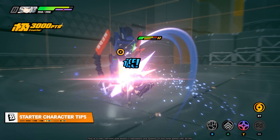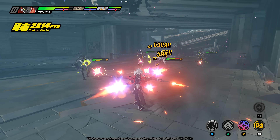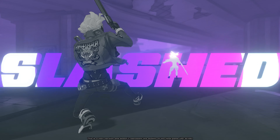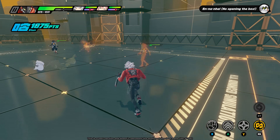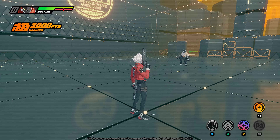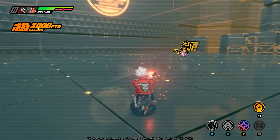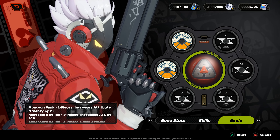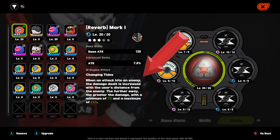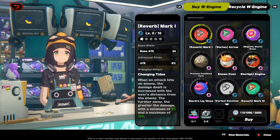Here are quick tips for the three starter characters: Billy, Nicole, and Ambie. Billy focuses on ranged multi-target attacks, making him a direct counter to large groups. His EX special pierces in a straight line, so position yourself to chain it through as many enemies as possible. Holding the basic attack button enters a rapid-fire shooting stance where you can dodge side to side. Billy pairs well with the Changing Tides W engine effect, which improves damage the further away he is from the target — you can find that at the gadget shop.